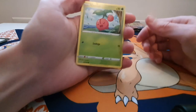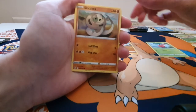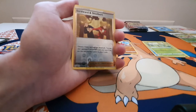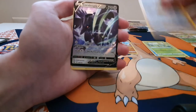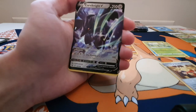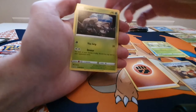What have we got: Cherubi, Minccino Rapid Strike, Sandaconda, Galarian Mr. Mime, Bellsprout, a Reverse Holo Zacian and Zamazenta, a Corviknight V — that's different artwork to the last one, very nice, not the V Max but hey, still take that — the Energy, Durant, and a Perugli.